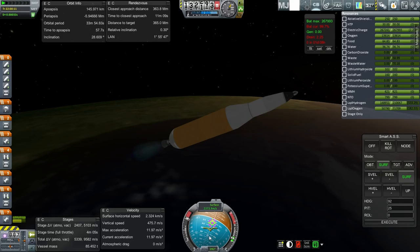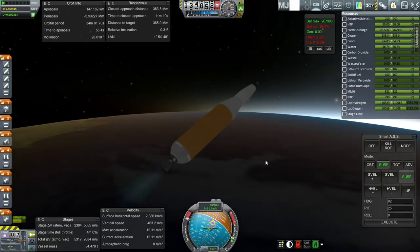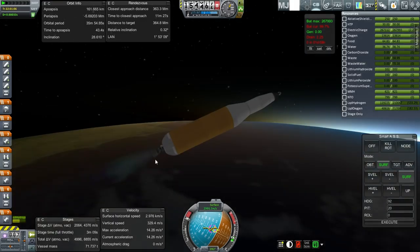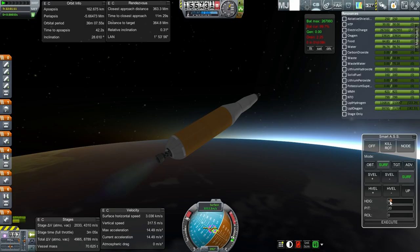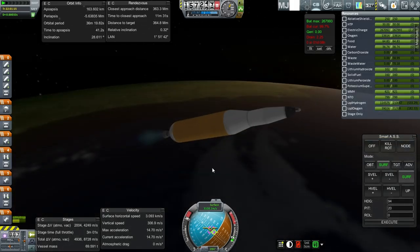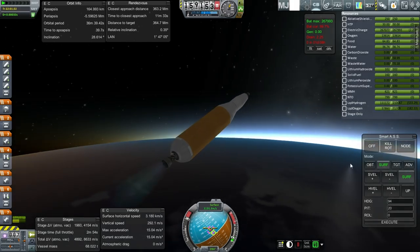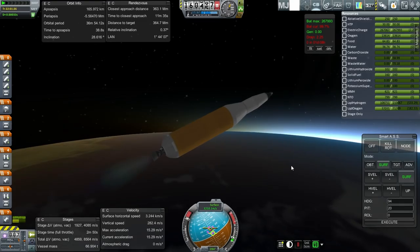If I was going to write a program for this, I'd say that through this stage we should spend a lot of time hanging around 25 to 30 degrees — seems like the thing to do. The problem with KOS is it might try to unnecessarily control roll and be so preoccupied with trying to stop the roll from happening that it'll ignore the pitch — I've seen it do that sometimes. SmartASS knows that it can't control the roll and just sort of lets it be, but KOS can sometimes be preoccupied with the roll.